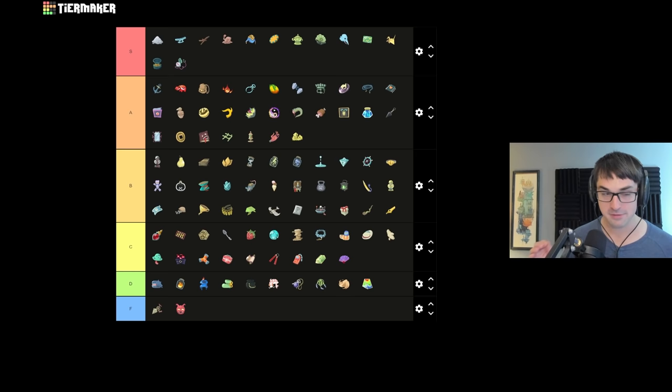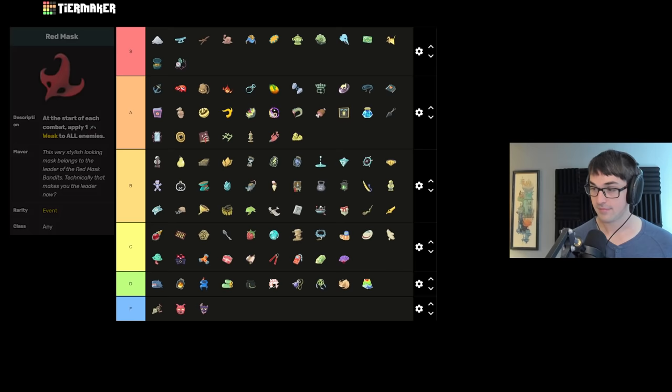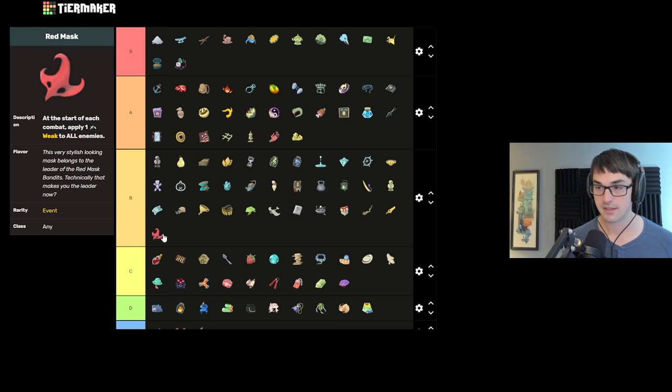The Lost Hungry Face means you miss out on a relic — this relic is the opposite of a relic. That's bad. Red Mask you get from the Red Mask Gang, giving weak on turn one — really good effect. Red Mask you're usually getting by fighting the Red Mask Gang, which you should absolutely do, or paying all your money in Act 3, which you probably should not do. If you get it in Act 2, it's really stellar — it might even get you bonus money if you encounter the Tomb of Lord Red Mask later.